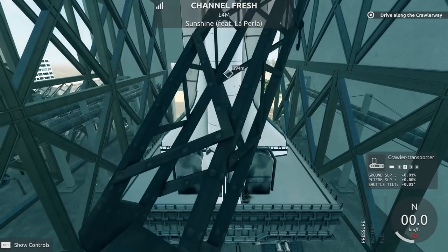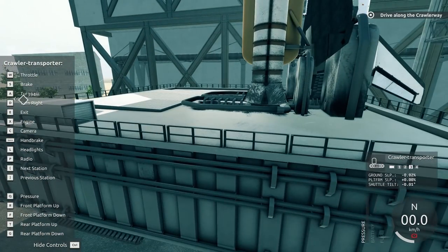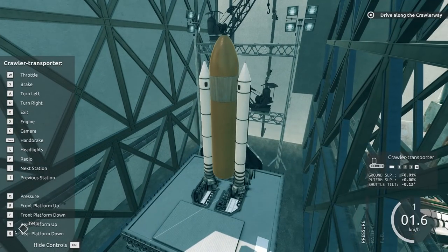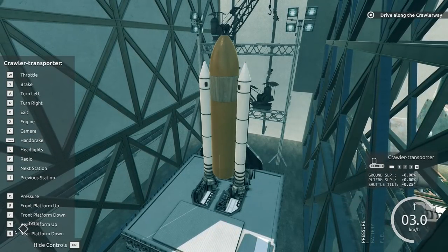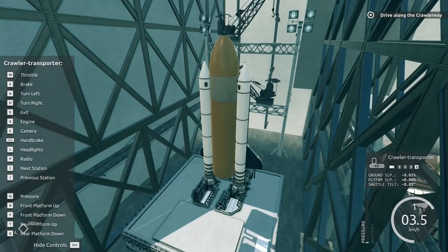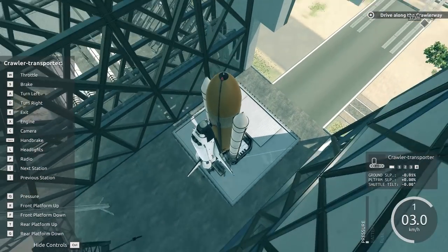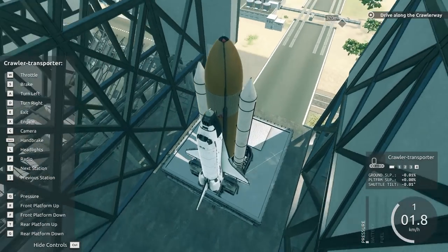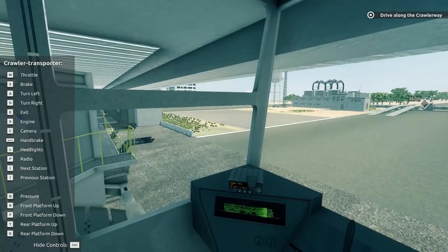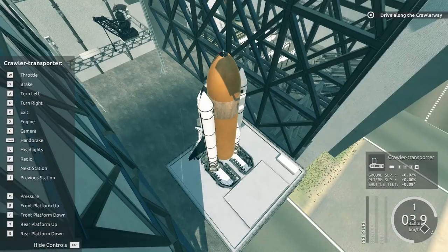All right, we got it. It says 'drive carefully along the crawler way' - well I wasn't doing anything other than going forward. Is there a cruise control or anything? I guess he had every right to be mad at me. Let's drive along carefully. I don't think there's actually a cruise control. You can see the shuttle tilt percentage over there. We are literally driving a launch platform and a space shuttle out of the parking lot - this is incredible. It's the hardest thing I've had to do all day except for laundry. Maybe five kilometers is a good speed to go.